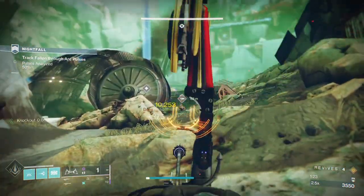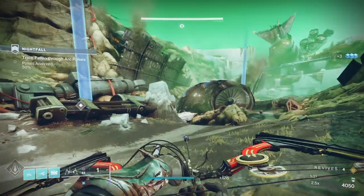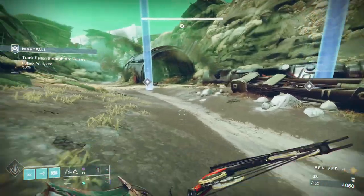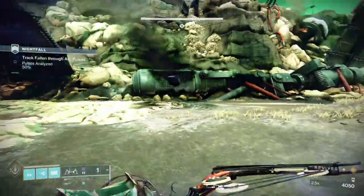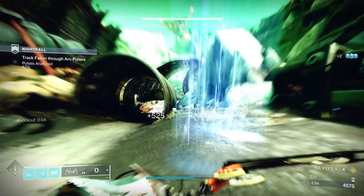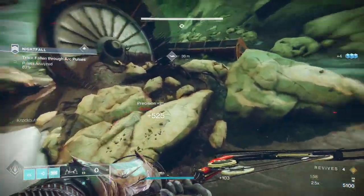As soon as you come into the area you get that first pike, then the one just behind you to the left, and one to the right. You'll have another pike during the very start of the second set of arc pulses. Once we clear these arc pulses, you're going to have a whole host of adds to kill making our way up to the second section. This is what I class as the first section — it's like the introduction to the strike.